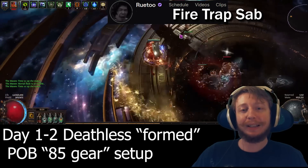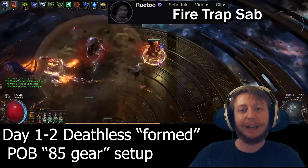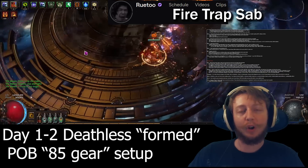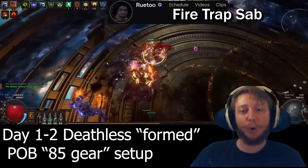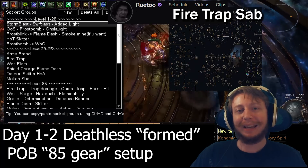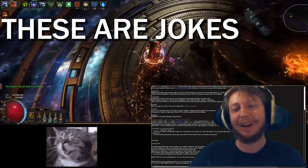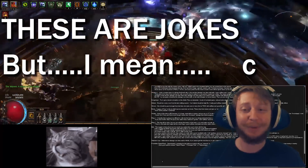Rue's Fire Trap has a full leveling tree, gear progression, and a skill section to hold your hand at every stage of the build, and I've tacked on a crafting guide for all the different gear sets. One button playstyle, super cheap to start, and full hand-holding progression are all the upsides. But the main issue you'll encounter is viewers asking you questions like: why not Elementalist, what do you even get as Sab compared to Chieftain, and have you seen Explosive Trap?